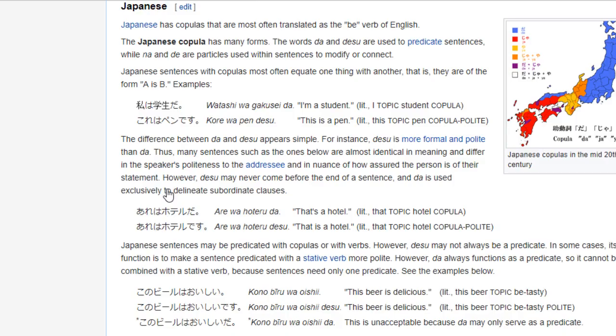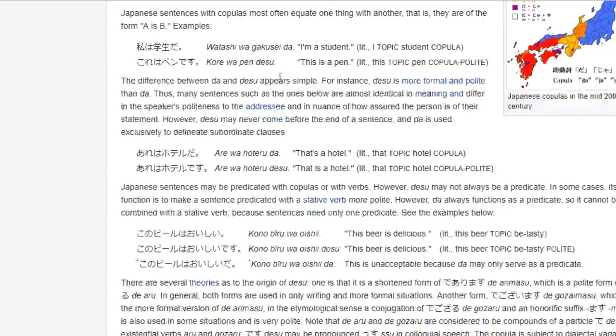This is just Wikipedia — it can be good to get your mind around a new grammar concept. The Japanese copula has many forms. The words da and desu are used to predicate sentences. Japanese sentences with copula most often equate to one thing or another — they're often in the form A is B. For example: 'I am a student' — watashi wa gakusei da. So 'I' marks the topic, and da at the end is the copula. Then 'kore wa pen desu' — a little more polite because you have desu. Again, A equals B: 'this is a pen.'